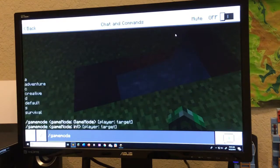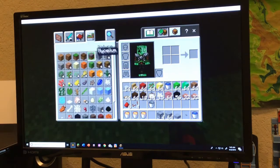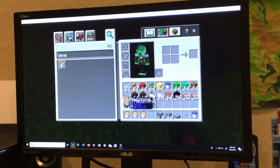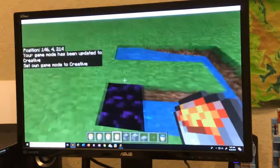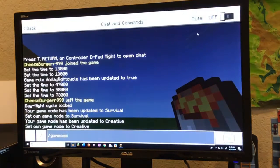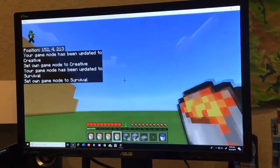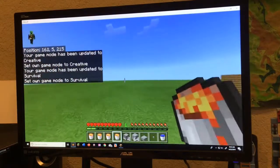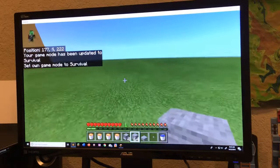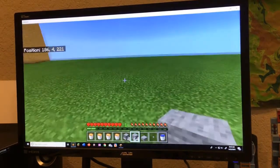Let's see if I can get another lava bucket. Well guys, I'm going to show you how to make an obsidian generator that creates four pieces of obsidian for every single press of the button. What you'll need: